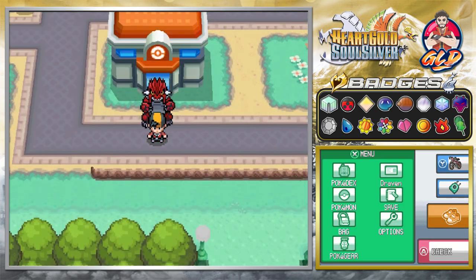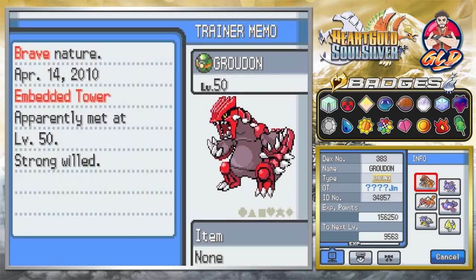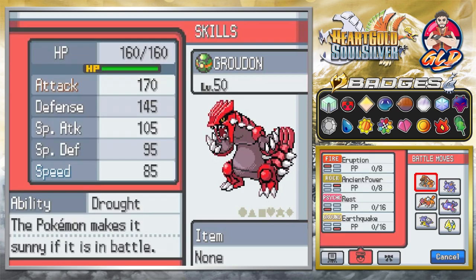And there you go, guys - you get yourself a Groudon. Sorry about that, it kind of messed up a little bit. As you guys can see right here, we get ourselves a Groudon from the Embedded Tower in Pokemon SoulSilver. This Pokemon is now 13 years old and it is the same Pokemon that you can get in Pokemon SoulSilver. The only messed up part is that this guy has no PP or anything like that.